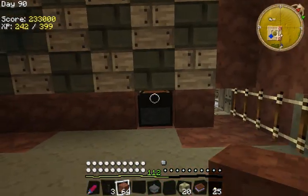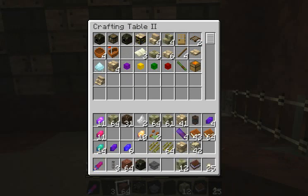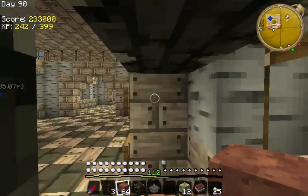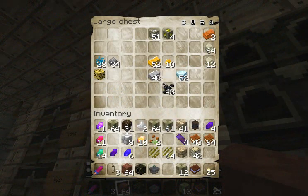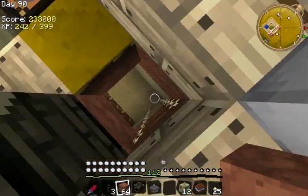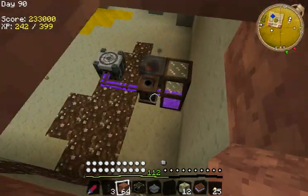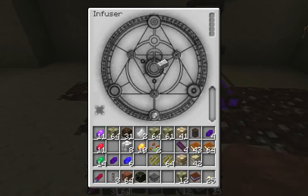First thing we're going to need is a furnace - we're going to make an arcane furnace. We're going to need some ingots. The newest version requires a block of iron, but we're still in the 1.2.3 version of Yogbox, so we're only going to need an iron ingot. If you're using the latest version with Tech-It or installed it yourself, make sure your iron ingot is an iron block.